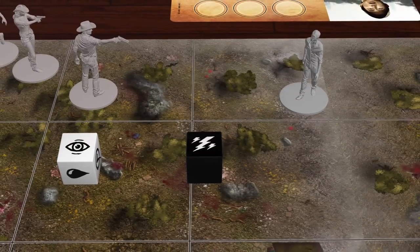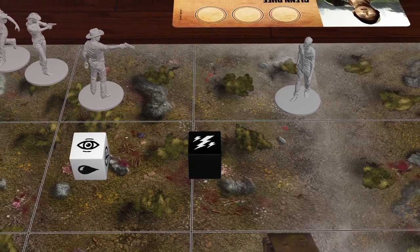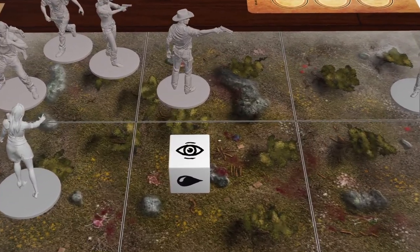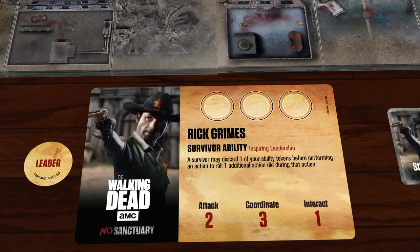Back to the action — we must resolve the stress die. Each threat result on the stress die advances the threat track by one space. The threat track determines how many new walkers are placed at the end of the turn. Finally, the last step of the action lets us resolve unused focus results. The active survivor may gain one focus token for each unused focus result in the action pool.